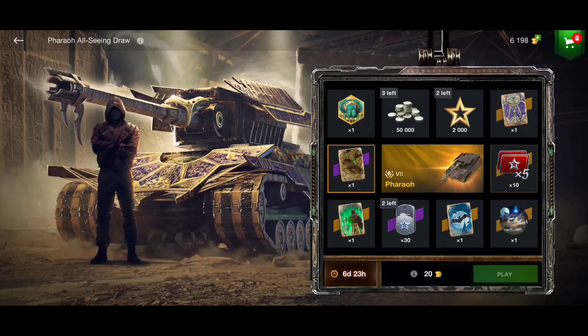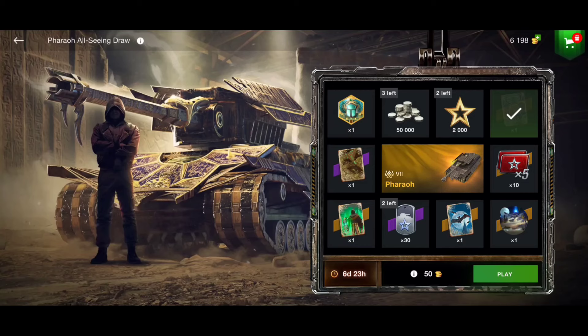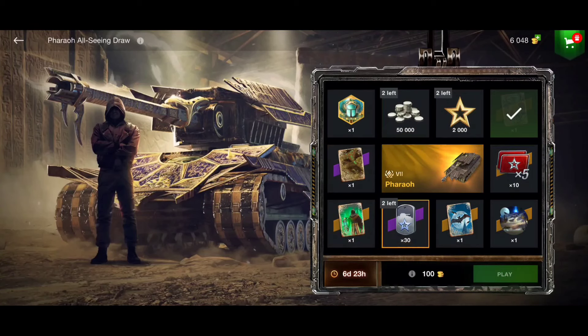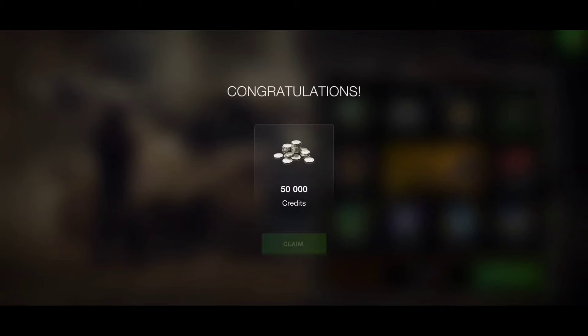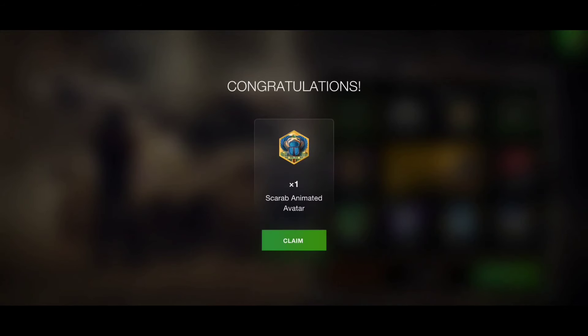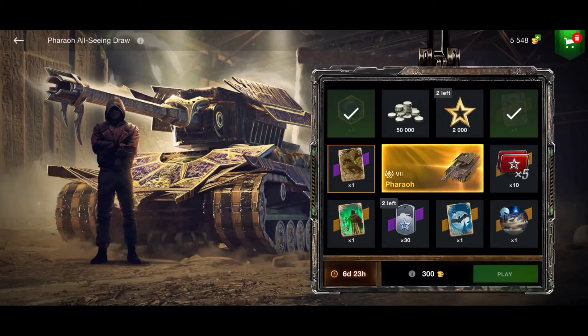First try — investing 20 gold, and we got the All-Seeing camo, which is what I already have in my garage. Second try: 50 gold, third try: another 50 gold. On the fourth draw we got a Scarab animated avatar. Let's keep going for the fifth time.